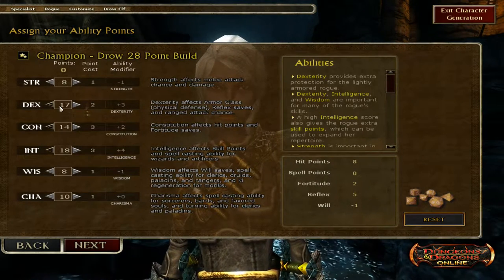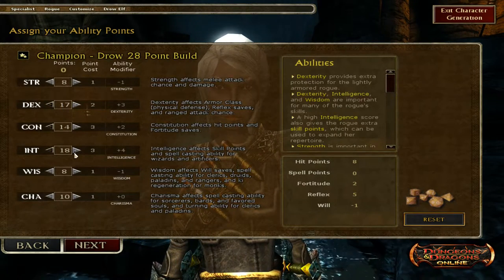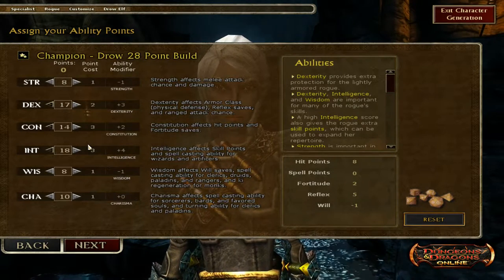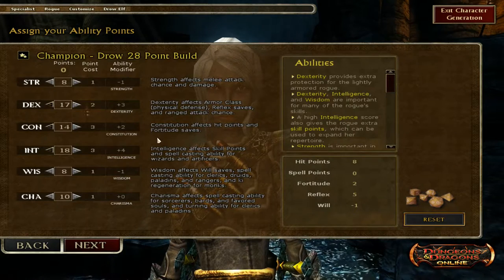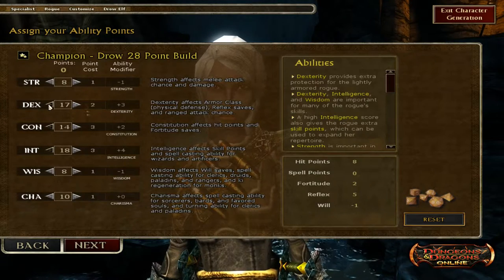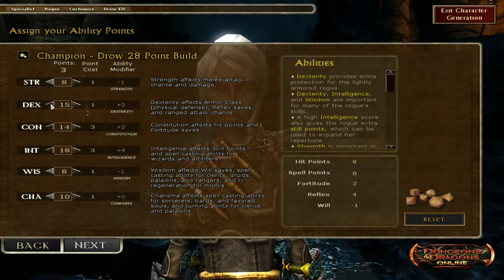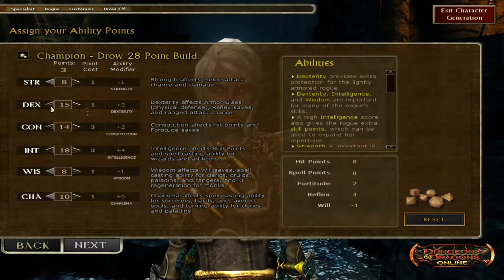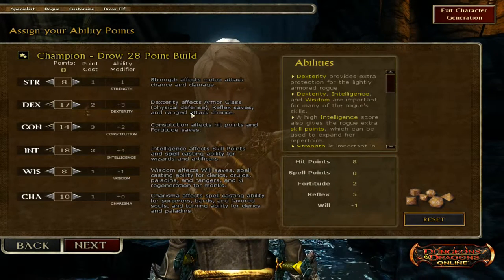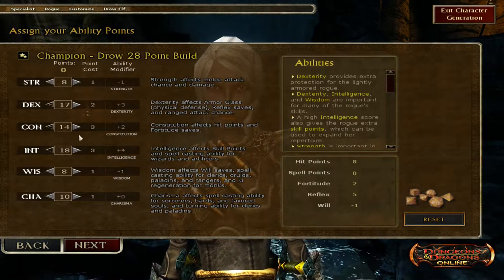Constitution we're going to put at 14, intelligence is going to be 18, wisdom 8, and charisma 10. Our primary stats are dexterity for Improved Precise Shot later on, constitution for hit points, and intelligence — because intelligence will improve and give us better damage because of the Mechanic tree. If you have access to tomes, feel free to drop dexterity down and put some points into intelligence. For example, with a plus-four tome you go down to 15 dexterity and raise intelligence up to 19.